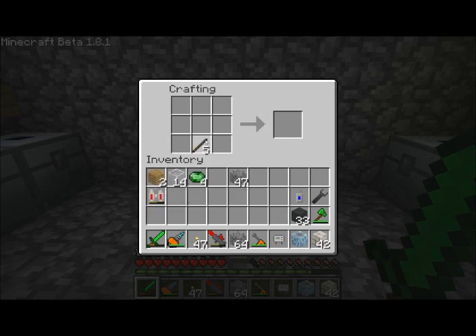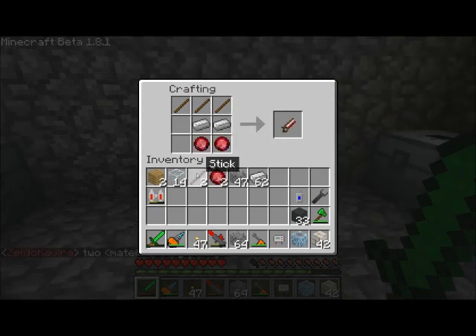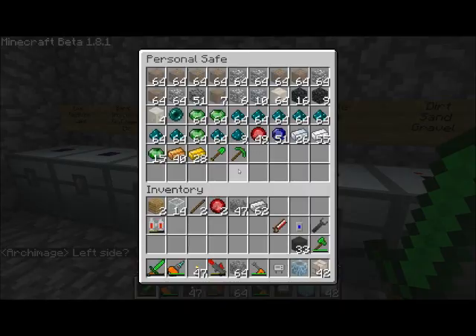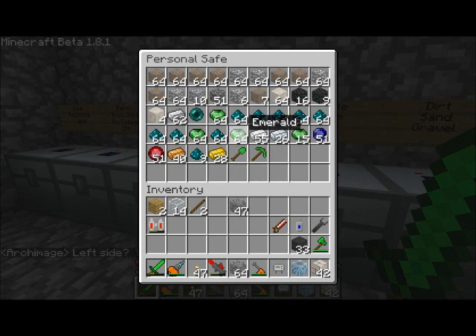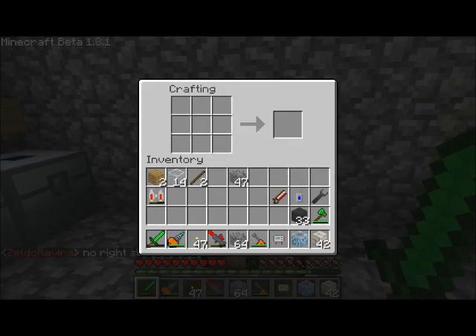The next thing I want to build is a saw from the Red Power mod. I need two iron in the middle, and then we get a hand saw. I made it with ruby, but you can kind of do it with whatever you want - you can use any of your Red Power gems, like emeralds or sapphires. And that's for carving up thinner slices of blocks. What kind of different blocks can we make? Actually we can make a whole lot of cool things.